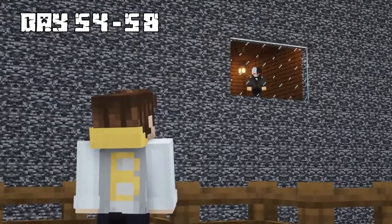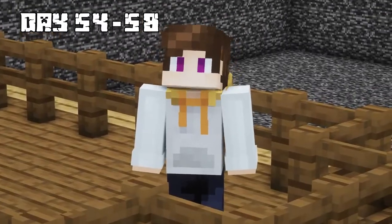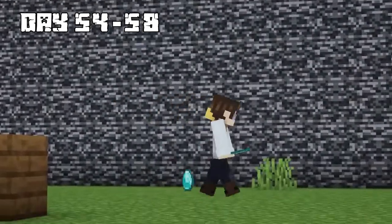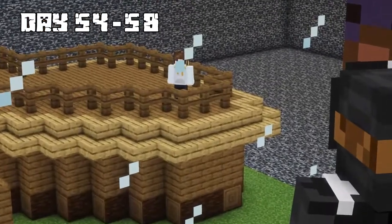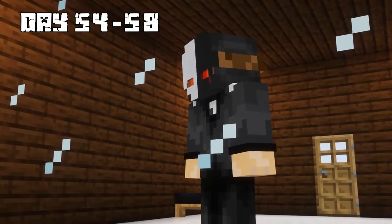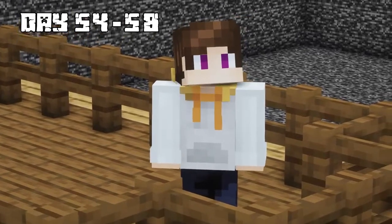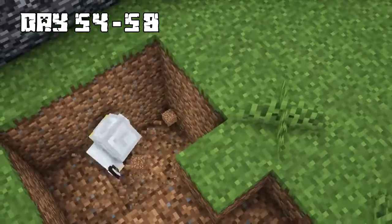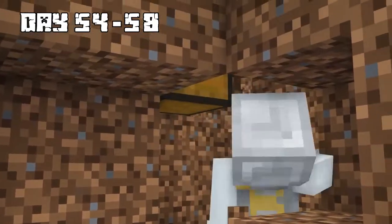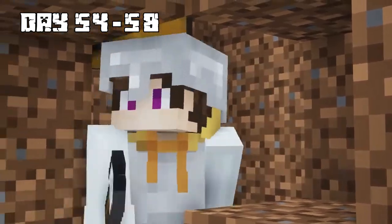The Puppet Master said it actually looked like me and gave me some diamonds as a reward, which I used to make diamond tools. He told me I was a diamond short, and that the last diamond was hidden beneath the ground. I kept digging and finally found it inside a chest beneath some dirt, then finished building my diamond sword.